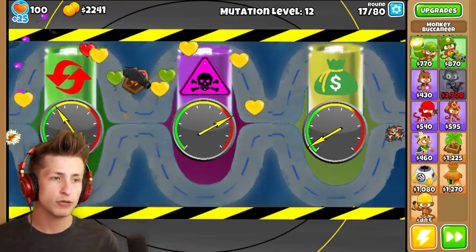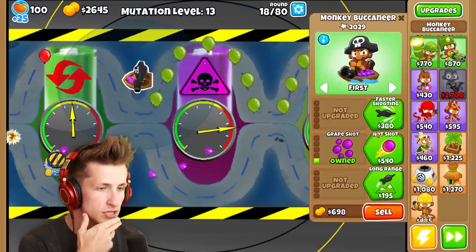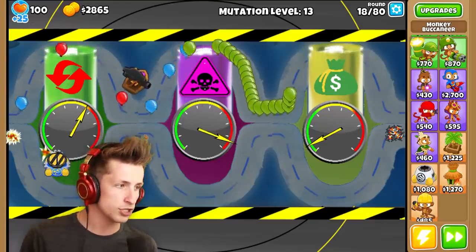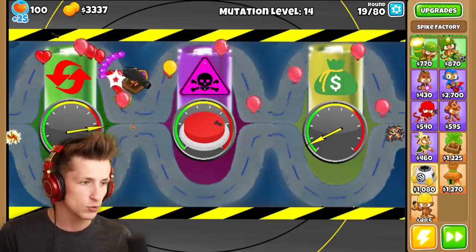We want to be able to lower it at around level 20, or I could be wrong. Look at how much stronger the balloons have gotten already — they've become much, much stronger. But we're getting closer to being able to push the button, which is really nice. That's going to stop all the balloons right there, so I'm really glad that I have this spike factory here. I think this is working, so we can actually push this button.